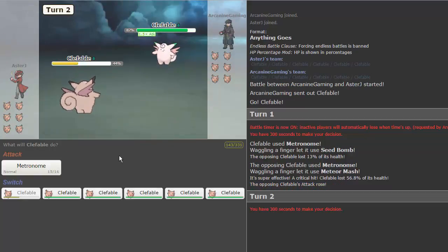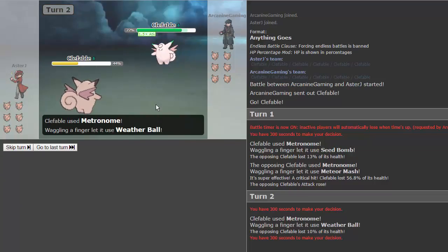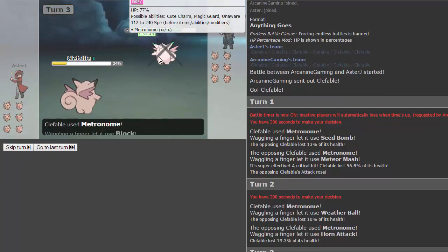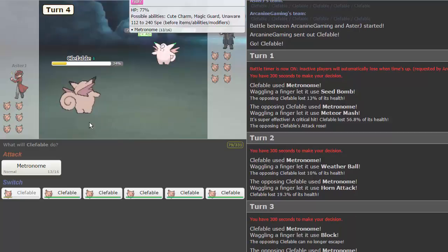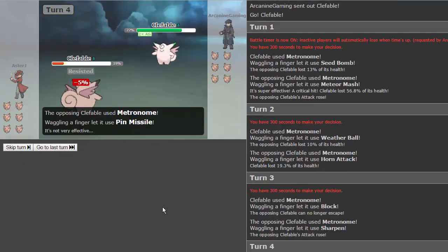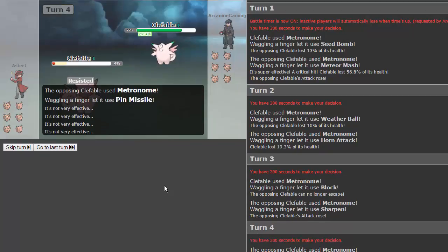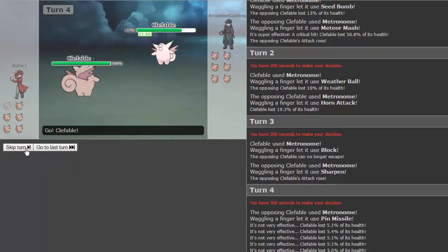Wow, that was insane! He goes for metronome again and gets horn attack — not too bad. Hopefully we can pull out something good. We go for block; he gets another attack raise with sharpen. We click metronome again and he gets pin missile this time. As long as he doesn't get five hits we should be good — and he gets all five. Amazing. My opponent is getting pretty lucky here to start off.